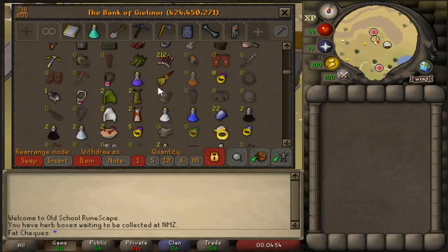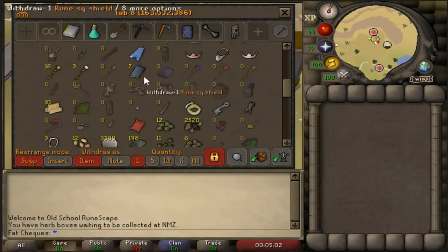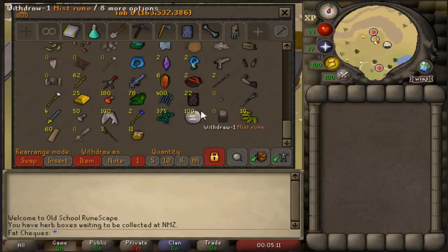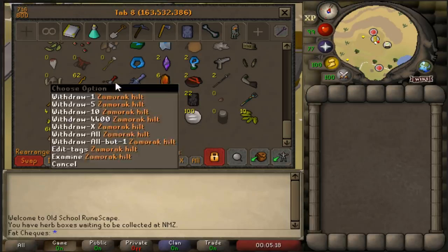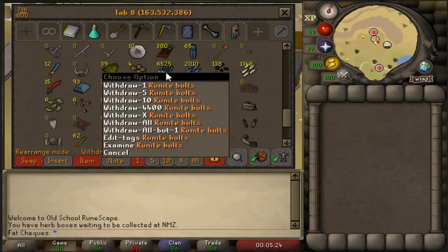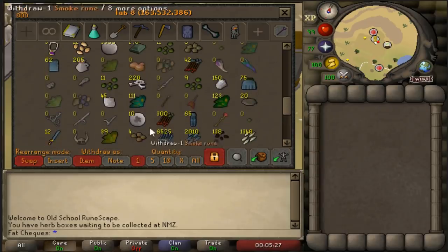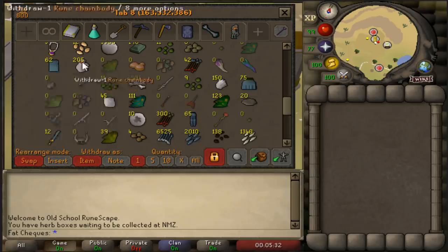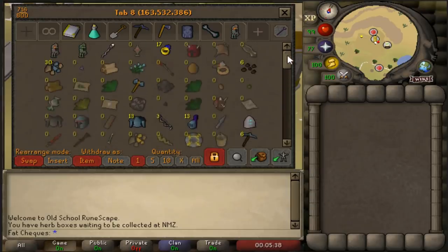Moving on to the loot tab — before you guys get seriously excited, brace yourselves. The loot tab is currently 163 mil, 532k, 386 gold. Look at this loot tab, this is incredible. We're almost at 200 mil right now in the loot tab alone. We have all of these rare uniques, loads of small drops from demonic gorillas and from slayer tasks. We've got 65 pairs of RunePlate legs and 75 RunePlate skirts. The loot tab is beautiful right now.